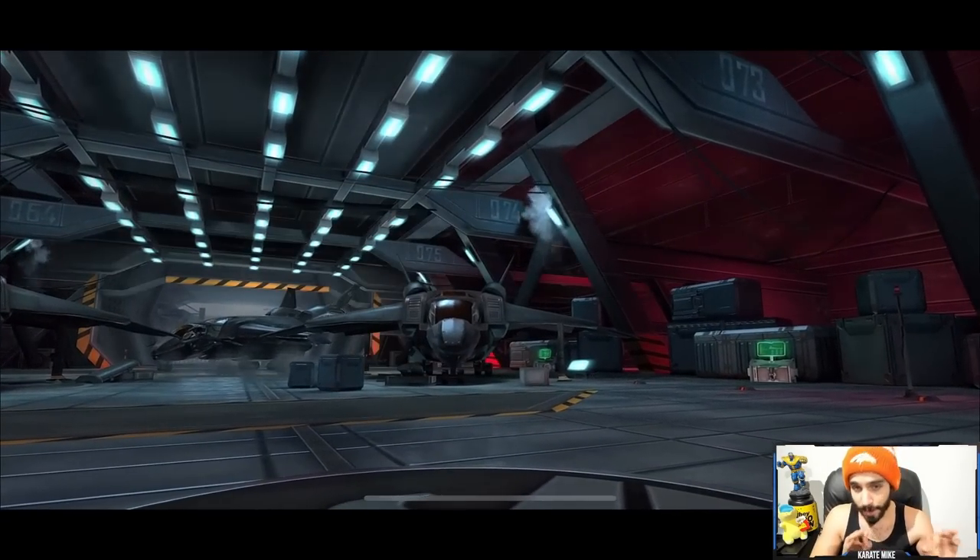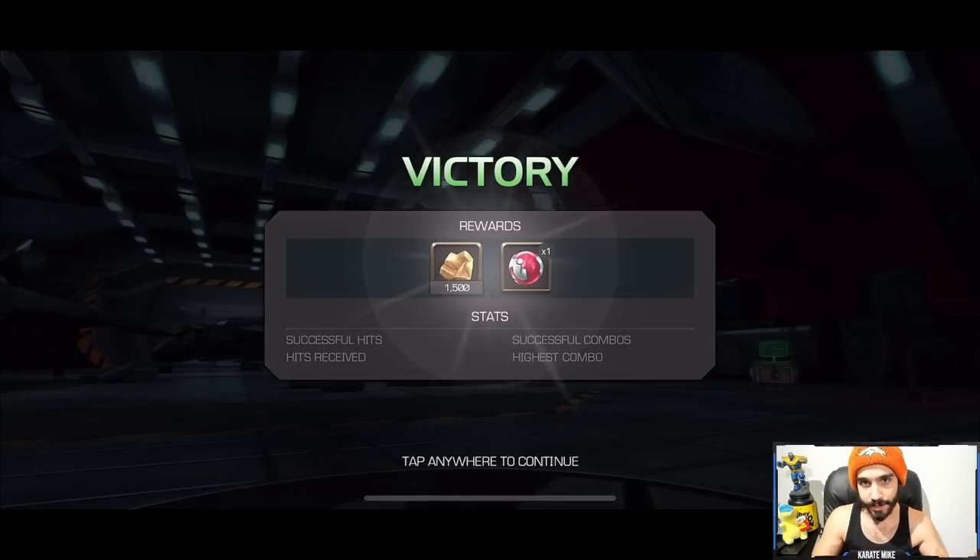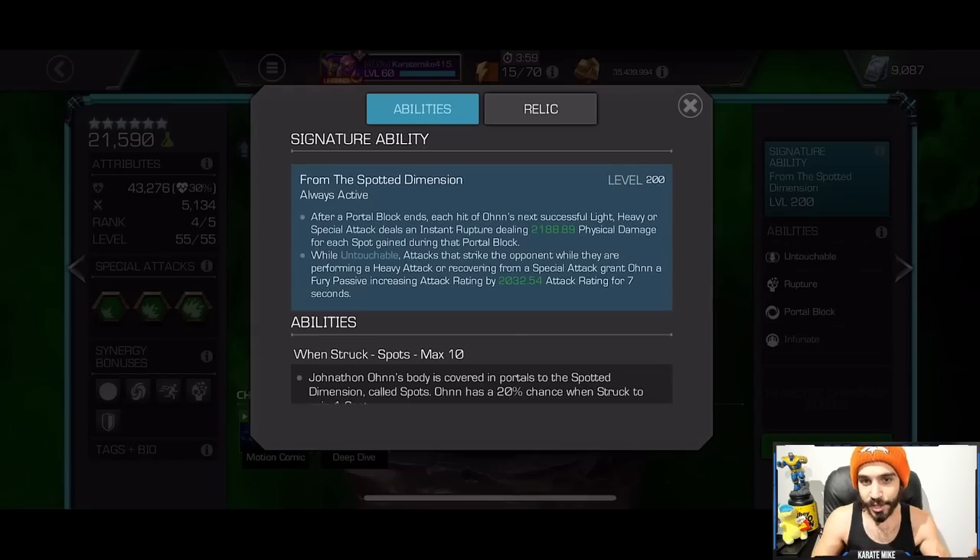So that, my friends, is how you maximize Spot's signature ability — both sides of it — because yes, the Fury is great, but the top part of the stick ability is the part I don't see people taking advantage of the most. When I see a friend playing with Spot, I notice they're not doing this. It's very, very powerful. It isn't always the easiest thing to pull off; however, it is easier than it may seem, because you don't need a multi-hit special attack for it to work.